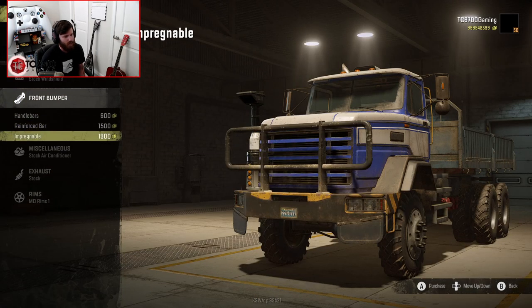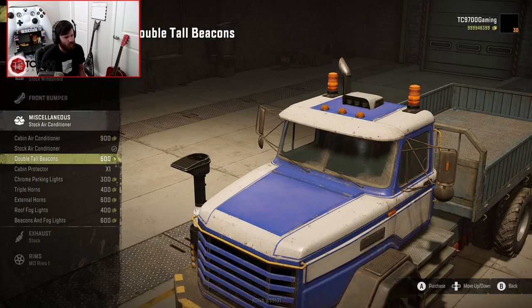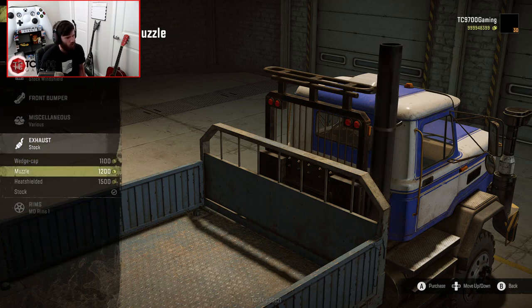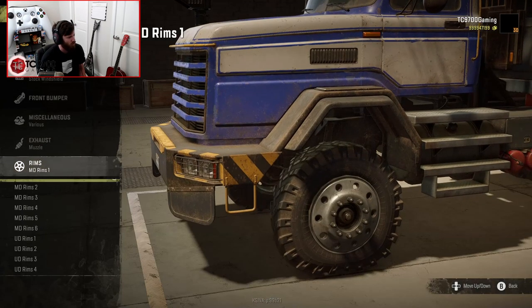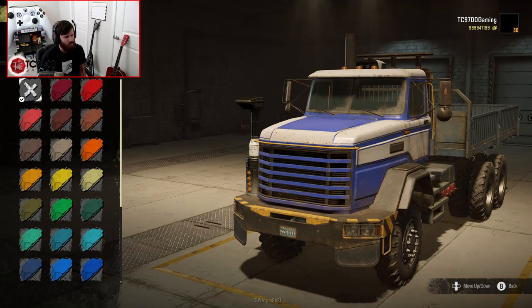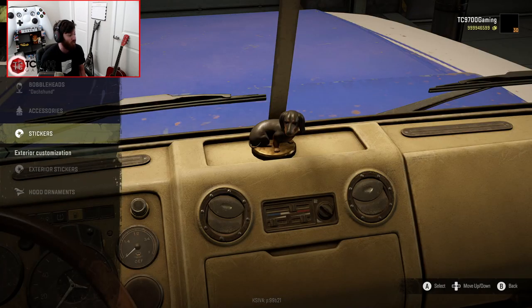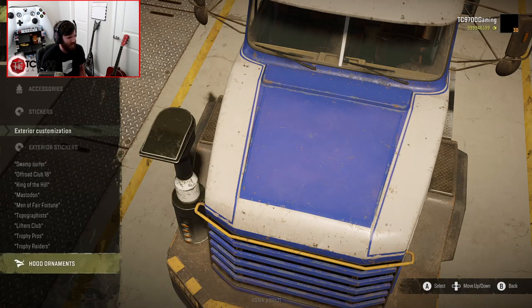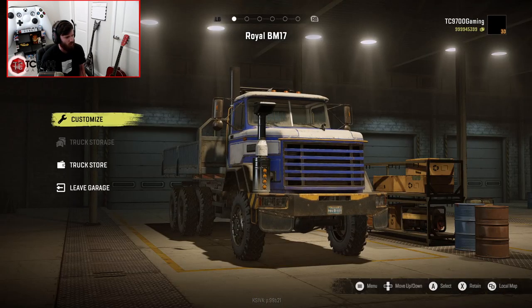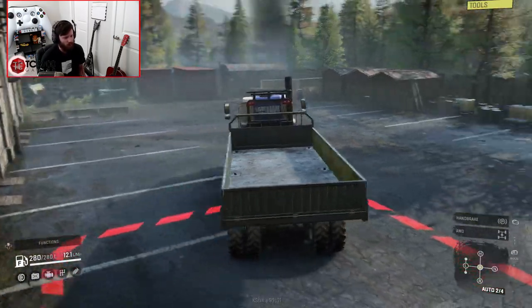I'm going to leave the cosmetic options pretty standard, not going to do anything too crazy. I'll throw a cabin protector on it because it looks cool, a muzzle exhaust, MD Rims 3, and we'll go with the default paint scheme. I'll throw beans on the dash, just to have them there. I might go ahead and throw a saber tooth on the hood — that'll be all we'll do. I'm not going to spend too much time on the standard variant.